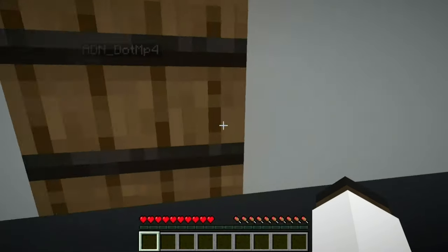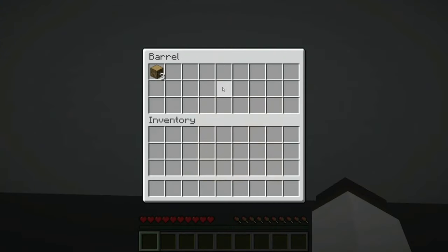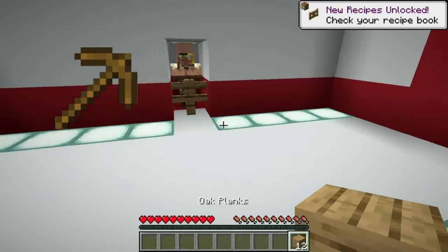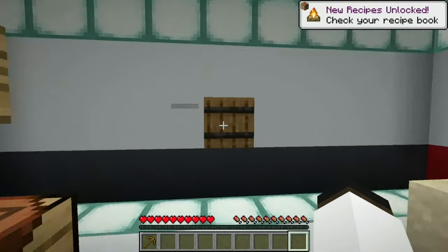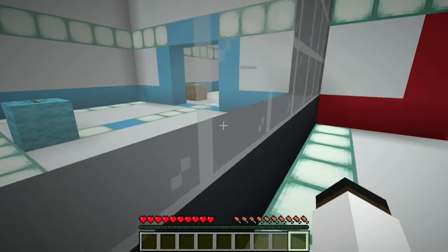Oh no way! I got an oak log but it resets. I have three oak logs. Do you have a crafting table over there? I got a crafting table! All right, I'm gonna put the stuff back and make a wooden pickaxe. Yeah, cobblestone — all right, cobblestone!